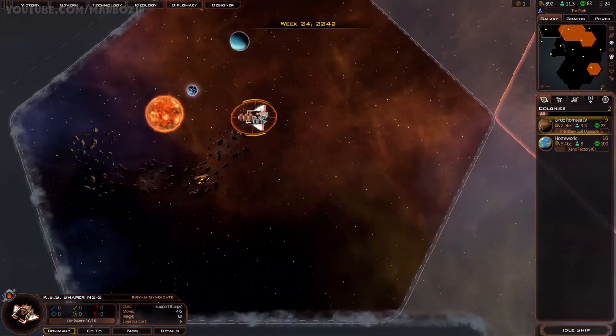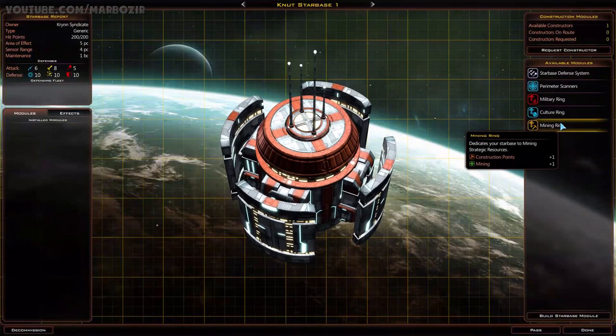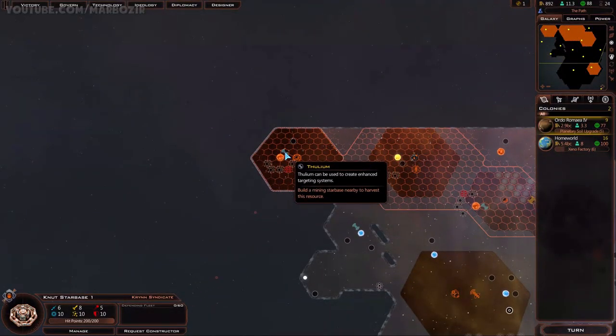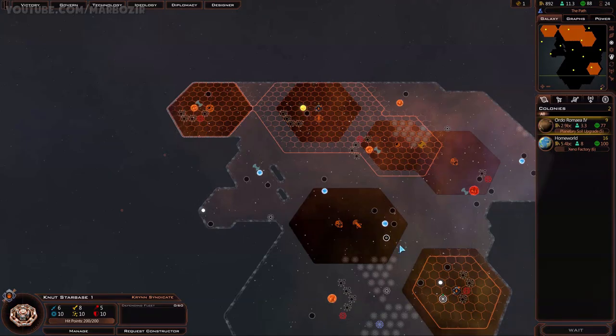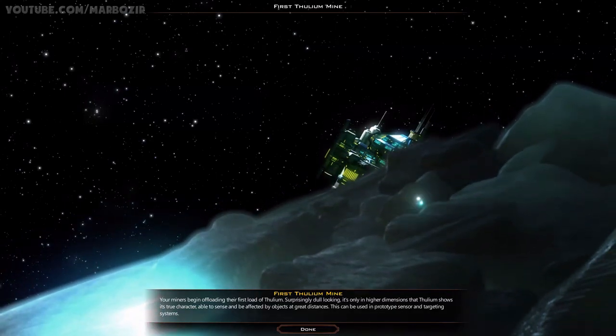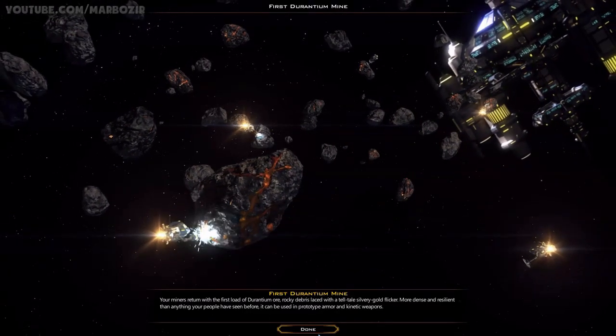There's the constructor, so this will be a starbase with a mining ring. That's our first Durantium mine and the first Tholium mine. We should get an event about that, which doesn't actually do anything - it just kind of tells you that this is your first mine of this type.